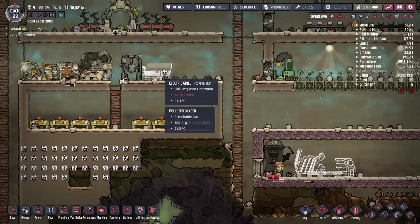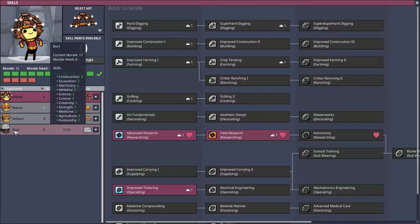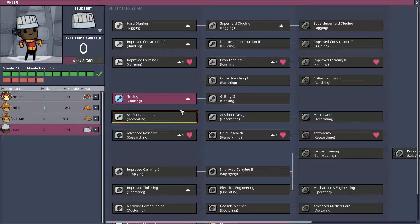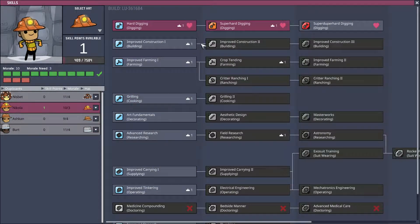We also forgot — Bert became a cook. He got a skill point at some point and I gave him the ability to use the electric grill. For another dupe, we're going to keep going with construction — specifically super hard digging. The last skill of super hard digging allows us to dig through abyssite, which is an extremely hard material.